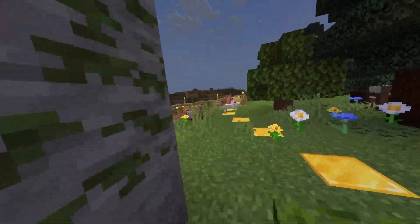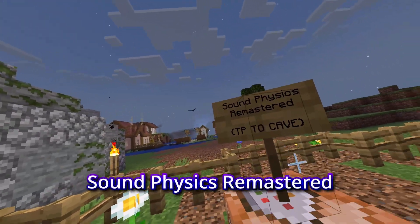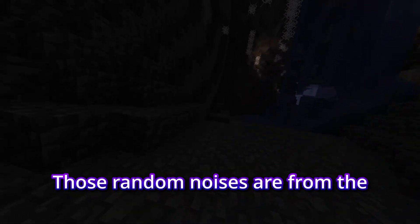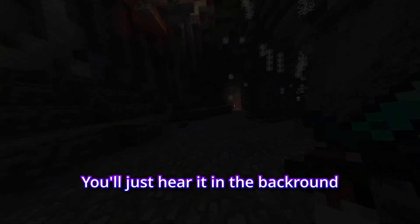Now I'll go into a cave to show off some Land Dynamic Lights and some Sound Physics Remastered. You can hear there's some echoing, and you can hear some random noises going on. Those random noises are from the Ambient Sounds mod, which I really don't know how to showcase — you'll just hear it in the background.